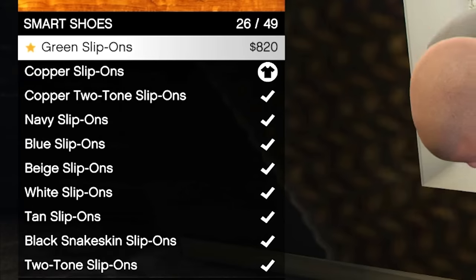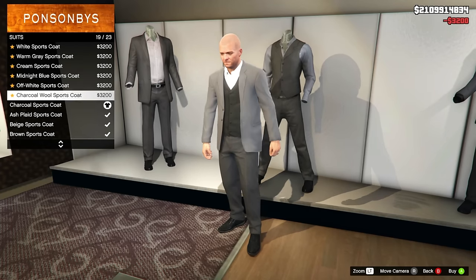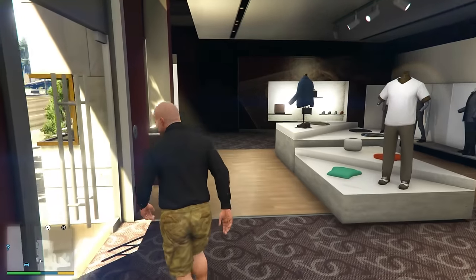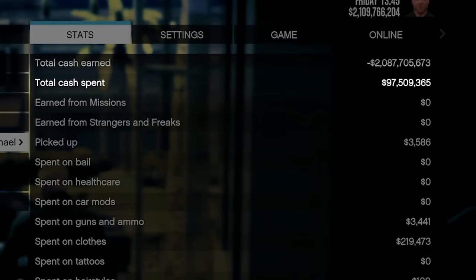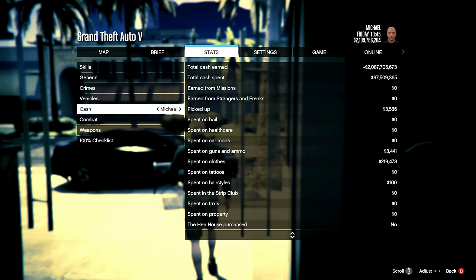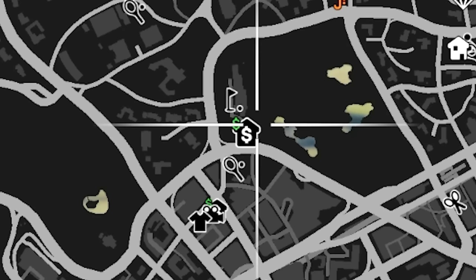Let's go get some new clothes. I'm buying everything in the store — yep, all the shoes too. 49 pairs of shoes. 23 suits. Any jewelry? Can't buy that here. Accessories? Nothing. I think that's everything in here. We're almost at 100 million dollars spent — but that was previous. We need to get to 2.2 billion dollars spent. Clothes so far: 200,000.